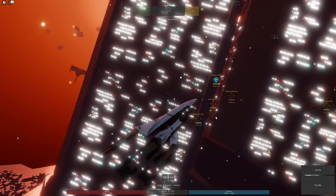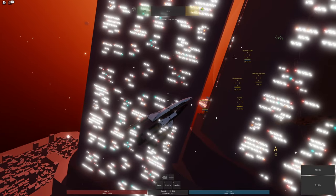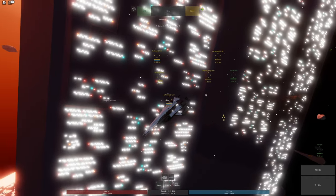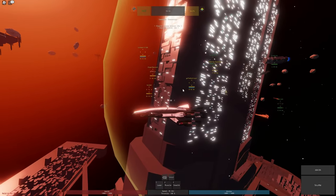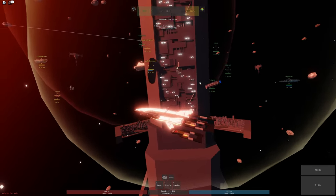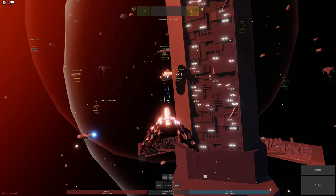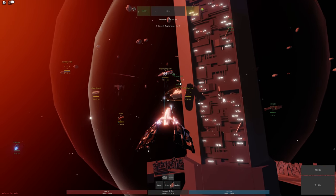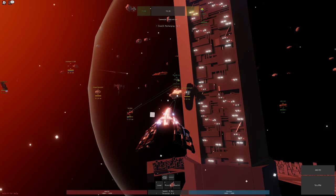A situation where you might not want auto-aim is when trying to shoot around corners, where the center of mass of the enemy ship is in an undesirable location. For example, with a Star Destroyer partially behind cover, auto-aim might point your guns towards the wall. Turn off auto-aim and you can manually aim at the exposed portion and actually do damage.